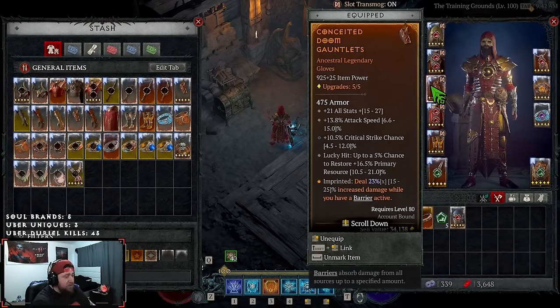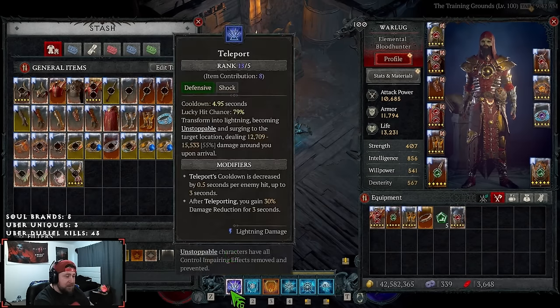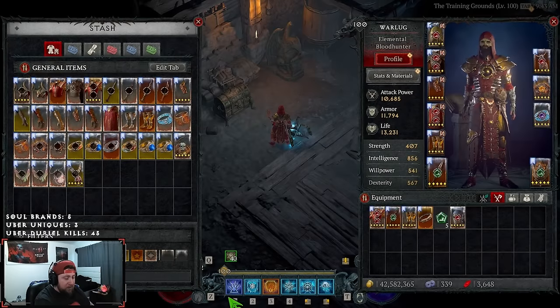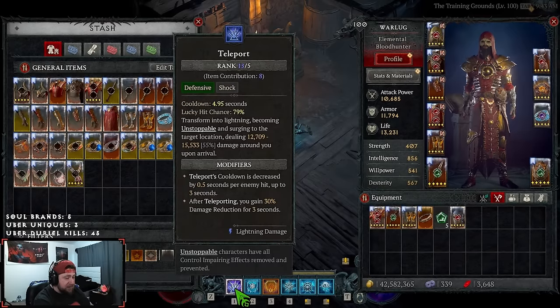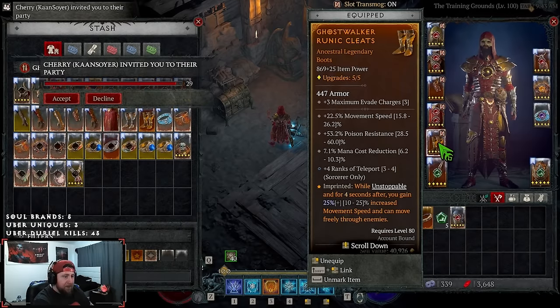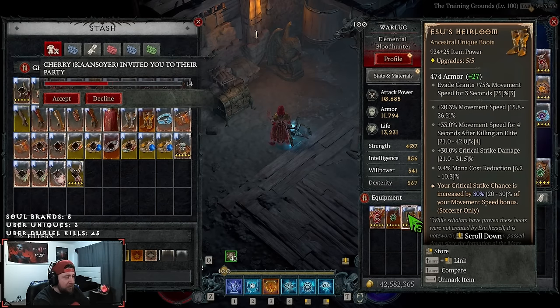In the gloves, we have Conceited because we always have a barrier. Prioritize intelligence, attack speed, crit strike chance, etc. To Bolts is huge here — every single time we become Unstoppable, we get 50 mana, and the 40% increased damage cannot be ignored. Teleport and Flame Shield make us Unstoppable, and Teleport's cooldown is under five seconds. For boots, I like Ghost Walkers — it lets me be Unstoppable but more importantly move freely through enemies, so I can't be hindered while spamming skills.